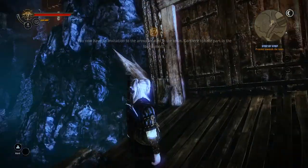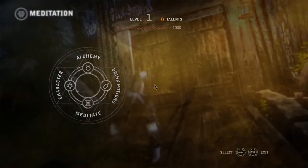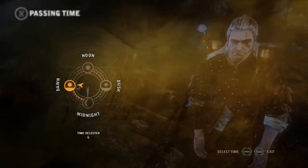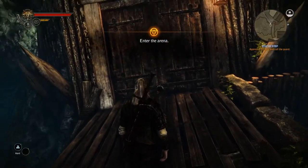That wasn't very nice. Meditate to a predetermined hour instead of waiting. Meditation panel — the option to meditate until dawn. Meditate until dawn. And I'm done. Now let's try again.